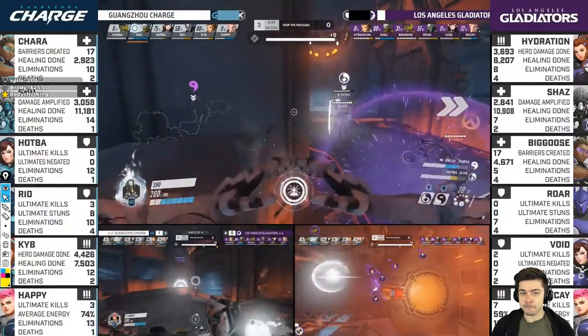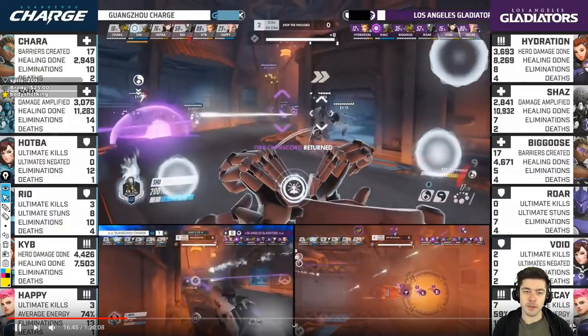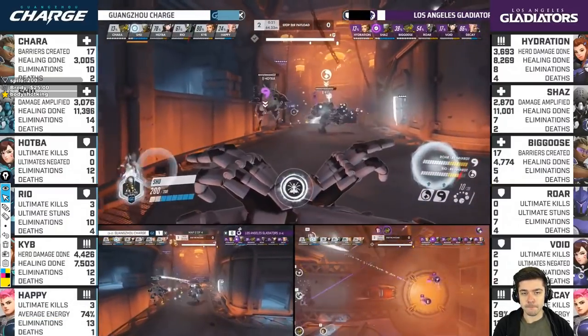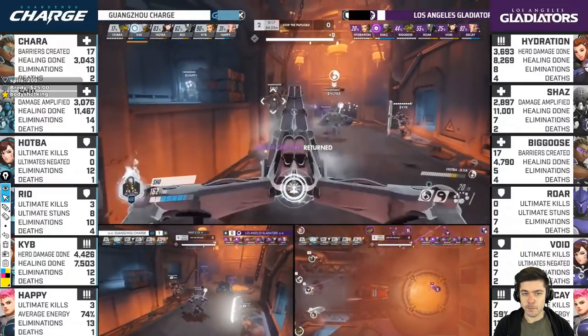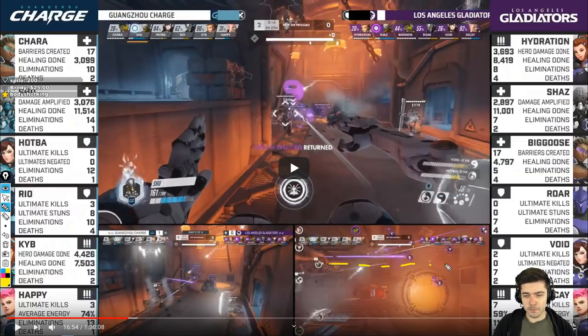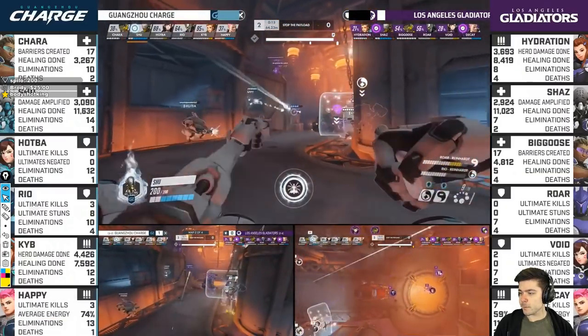Shaz is really good at dueling other Zens just because of how he dodges and arcs with the projectiles. They're going to have Rally, also Transcendence, and they should get Self-Destruct — they're in a decent spot with tools to work with. Wide angle, but it's only wide to everyone except Shaz. It's all about this final fight now as we approach the 10-second mark.